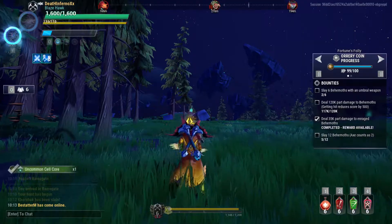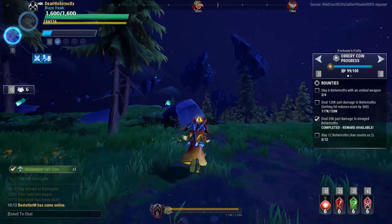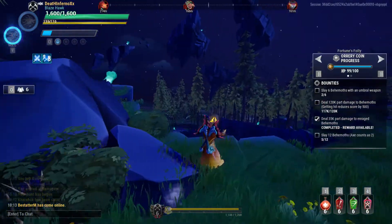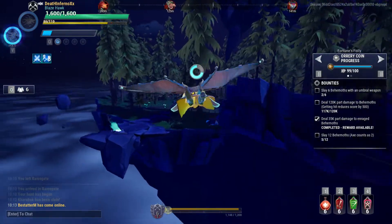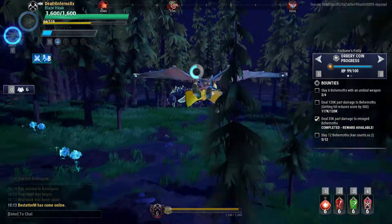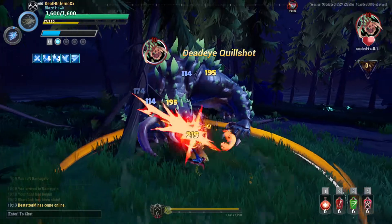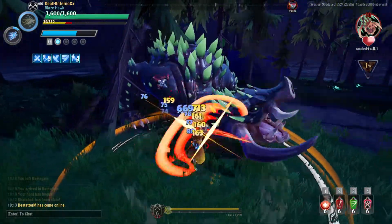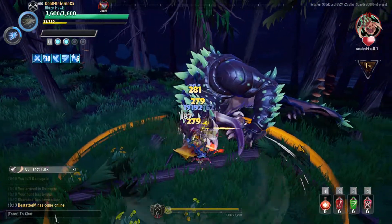Let's try it out on another behemoth — I want to try it on that Coolshot right there. I almost fell down, so stamina management is something very important in this game. But with Chain Blades I don't think you really need that, because the lower your stamina is, the higher your damage output.